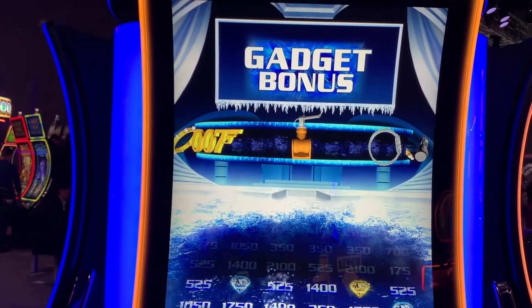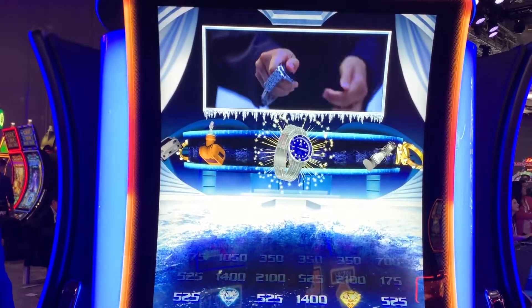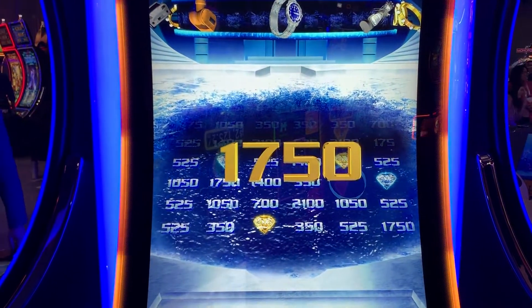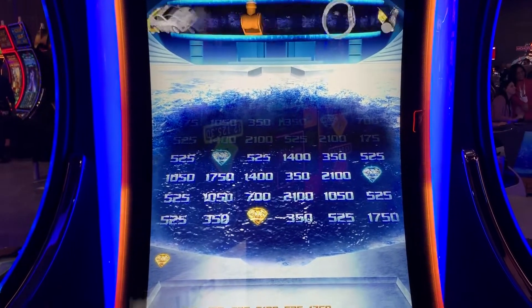What's the best one on the top spinner to get? I would actually think it's probably the watch, because it tends to give you the higher credit value. Even though it gives you one of them, it tends to be a higher price.